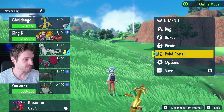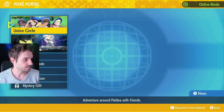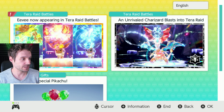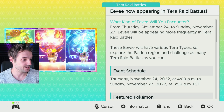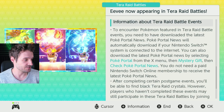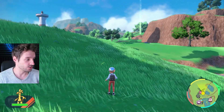It saves automatically. Go to PokePortal and the news should come up as well. You can hit plus for news and all this will come up. Now Eevee is appearing in Terra raid battles — that will give you the details again. Thursday November 24th at 4pm to Sunday November 27th at 3:59pm PST. It gives you the featured Pokémon and all that information. Once you've done that, get out of there and have a look at your map — you should be able to see some raids.